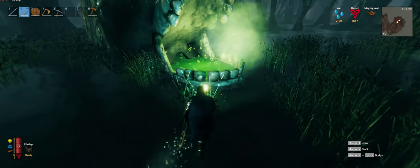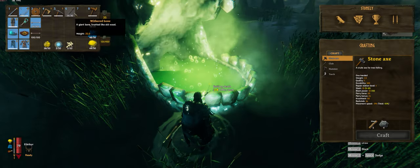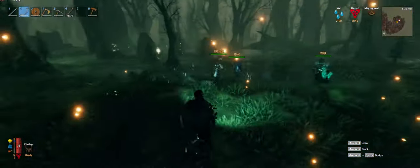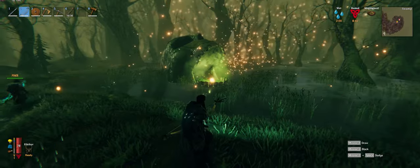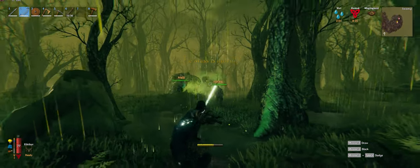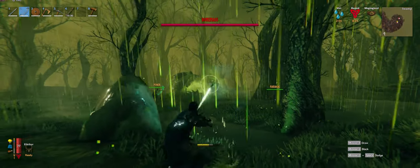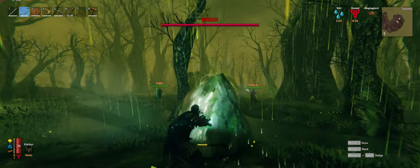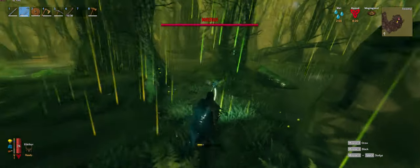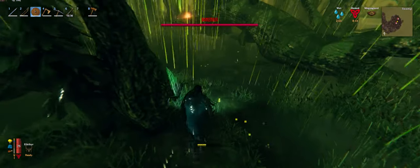Here's us taking on the boss - it goes a lot better with frost stuff. Without frost damage this actually took us an hour and a half, so hopefully this helps. I just wanted to see if it was withered bones to spawn him and it totally is. The effect in the game looks amazing - he's a goo monster and the arrows are doing nothing. He just has a lot of HP.